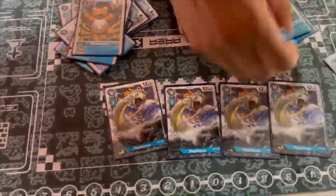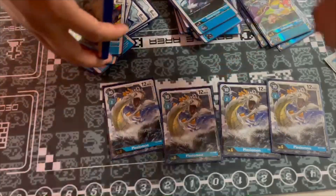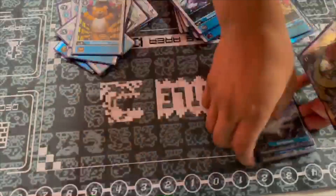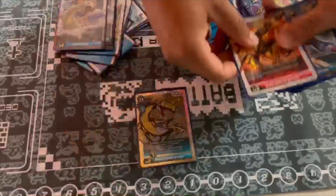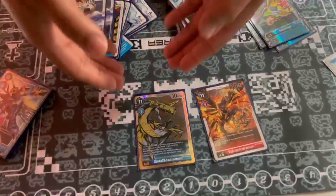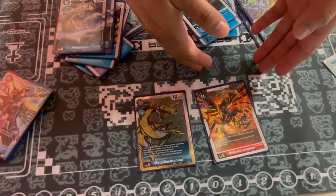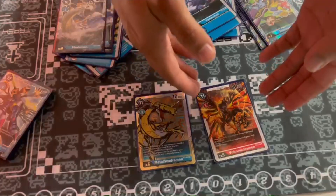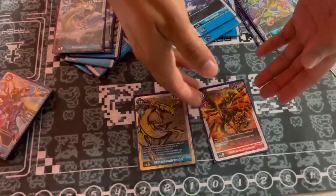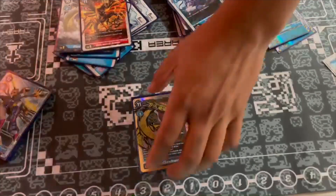Then you have the four Plus Yamon — it's vanilla, cheap to digivolve, and it can swing over most other Digimon. I play two tech cards: Metal Seadramon, which is really great and bounces back level four and lower to hand. Then you have Volcano Drummon, which is really good for rookie rush, but it didn't see much play and a lot of people are playing around it, so I'm probably going to take this out for another Metal Seadramon or maybe a Machine Drummon for some spice.